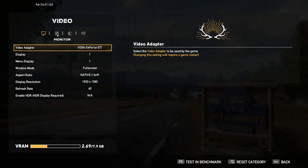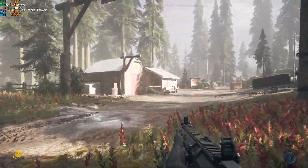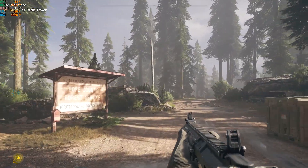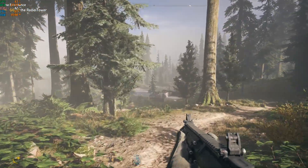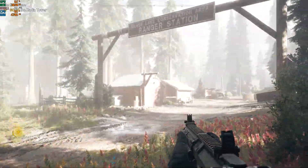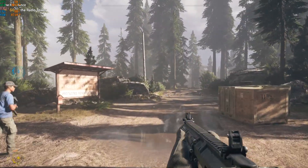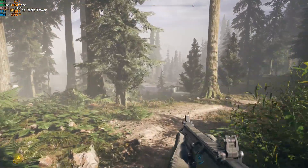Far Cry 5 using the ultra graphics quality preset. Taking a peaceful stroll through the woods, we're getting about 40 frames per second, with CPU usage around 90% and GPU usage about 40%. This is a good time to do some overclocking. We raise the front-side bus to 444 megahertz, giving us a 4 gigahertz CPU and memory running at 1066 megahertz. Back in the woods with our heavily overclocked CPU, we're now getting frame rates in the 50s and GPU usage is higher at about 60%.